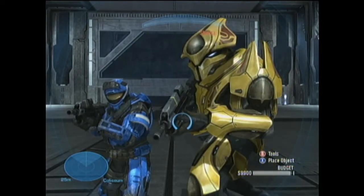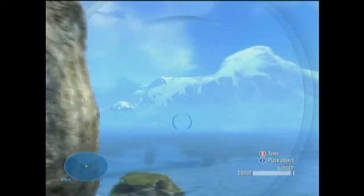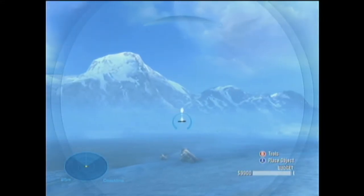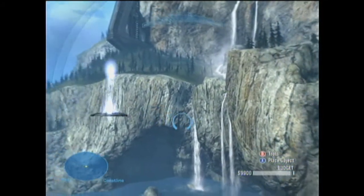Now what you're going to need is two two-way nodes. You've got to make sure there's no other teleporter two-way nodes on the map, otherwise this won't work. These two nodes can be anywhere, preferably across the map.